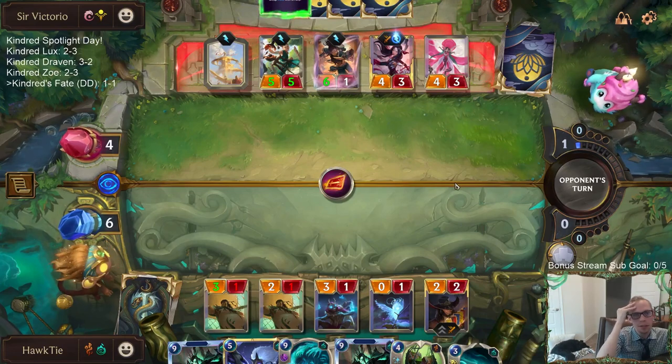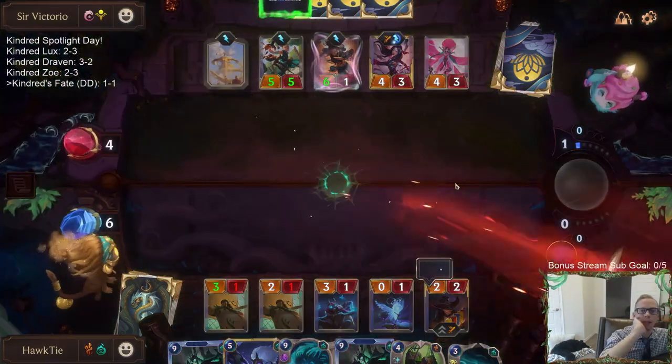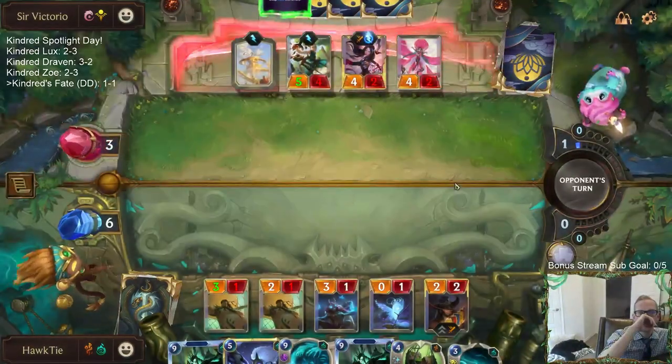Obviously I have to kill Greenglade Duo, otherwise Greenglade Duo kills me. Would've been nice to be able to Black Spear — would've been nice to have one more mana and Black Spear.